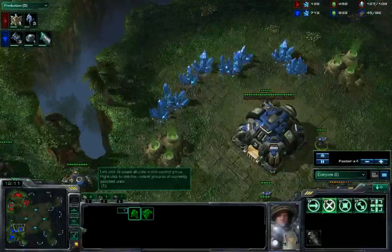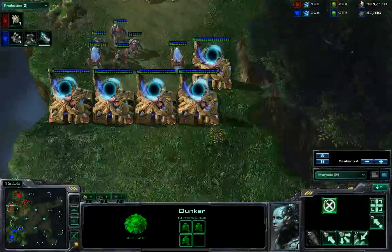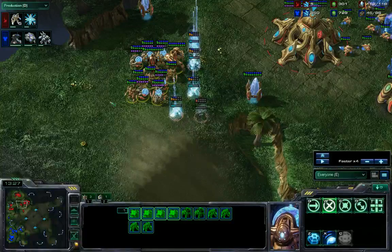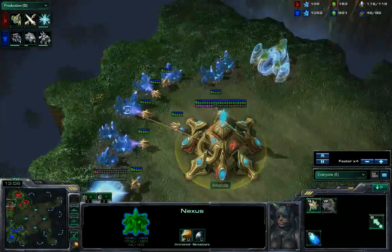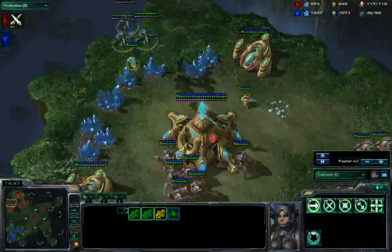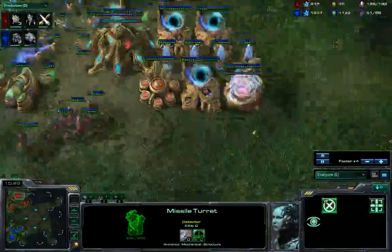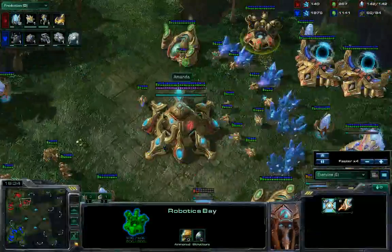There was actually an observer that came in and spotted that base, so we know he's not sitting on one base, and that can still be a good decision. These Banshees harass a bit, but that's defended. Our idea here is to sit back, build up a big, strong, high-tech late game army and then push. We see no panicking - just fending off these Banshees, playing defensively, getting up our third, keeping up with our tech. We do have Colossi on the way. Do we have Thermal Lance? We do not - that's a little late.